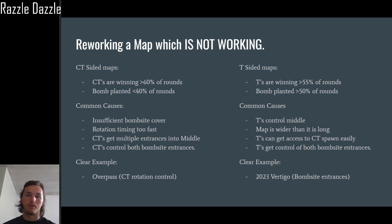On Mirage, CTs get a big control of mid, but underpass is at least mostly under Terrorist control, giving T's that second option in mid. If you've got three CT entrances in mid and only one for T's, there's going to be a problem — it's just not going to work out.